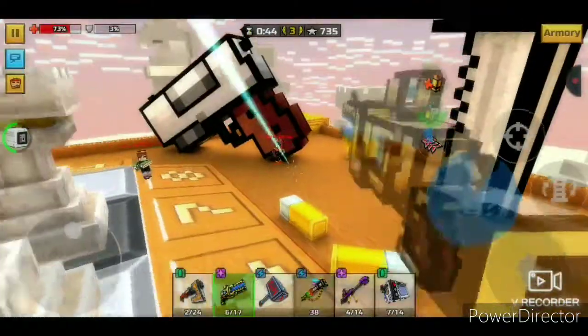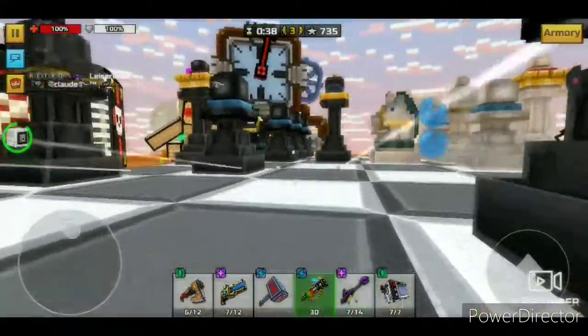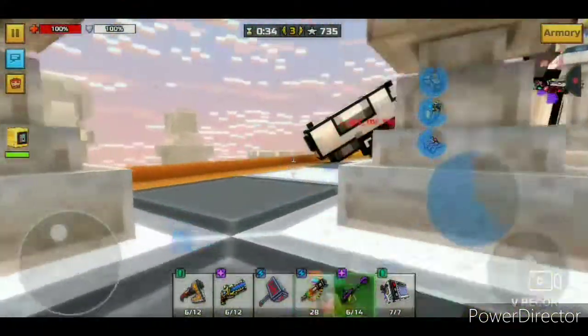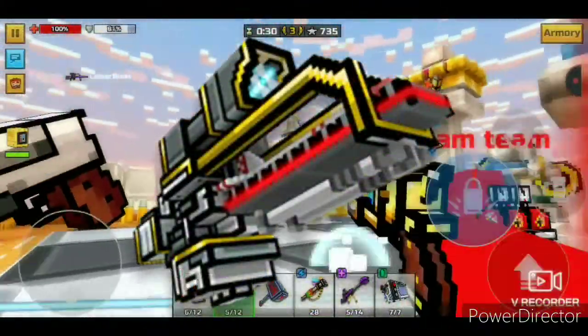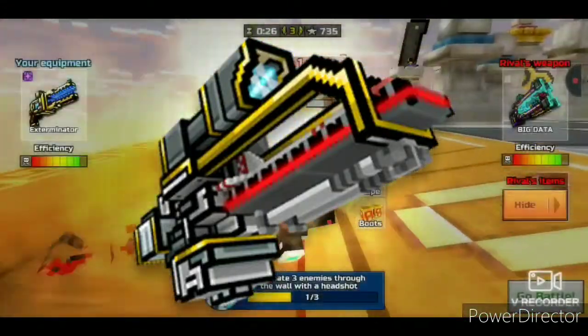Coming in at number 3 is a weapon I assume all of you have heard of, and probably fear and tremble at its name. The remodel of the Anti-Hero Rifle that shoots a red one-shot laser straight through walls and players alike is the Destruction System. Obviously, when it was released, it was very expensive and cost lots of gems because of how powerful this sniper was.